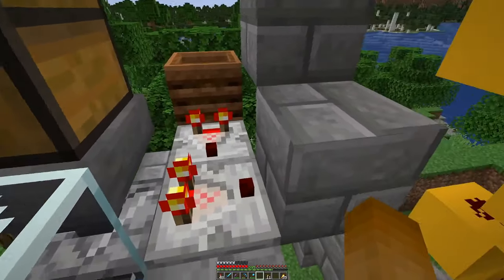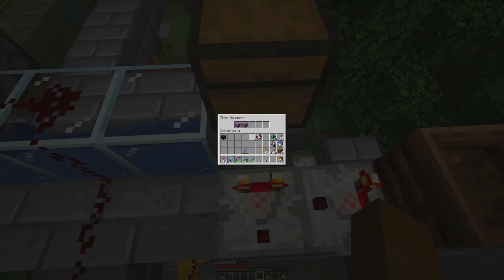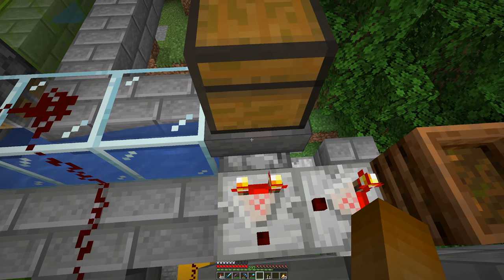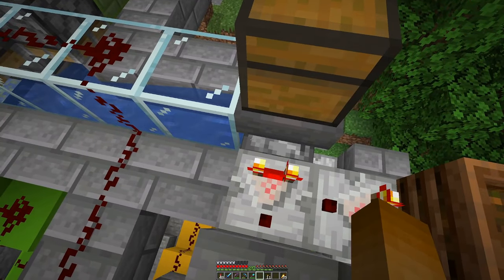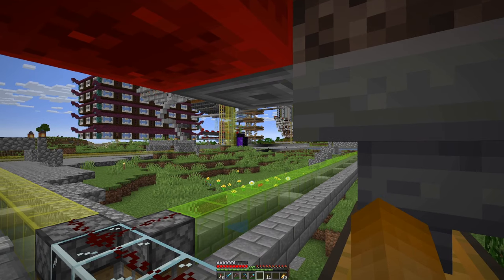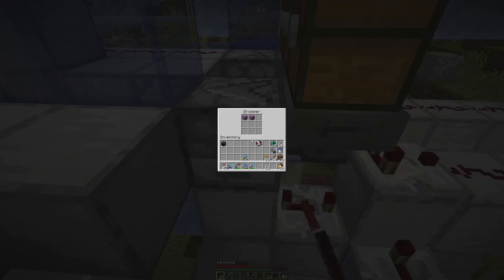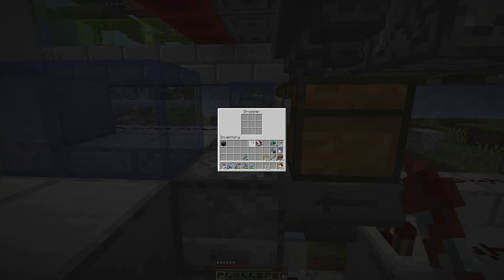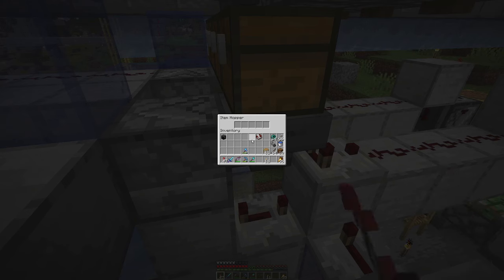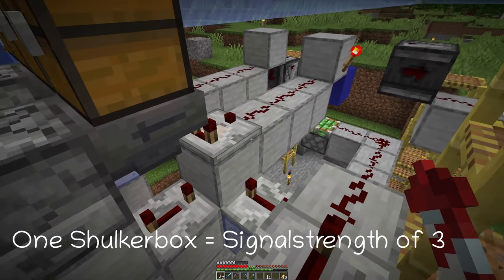The way this works, this machine turns off as soon as we have two filled shulkers in here, so we have enough backlog to fulfill demand. And currently over there, we don't have that. Here we have the two outputs for stone,